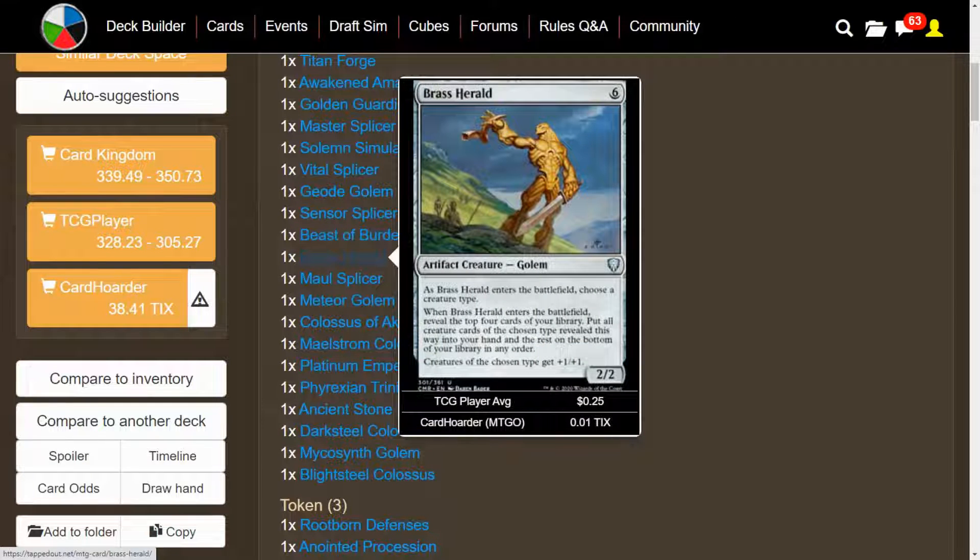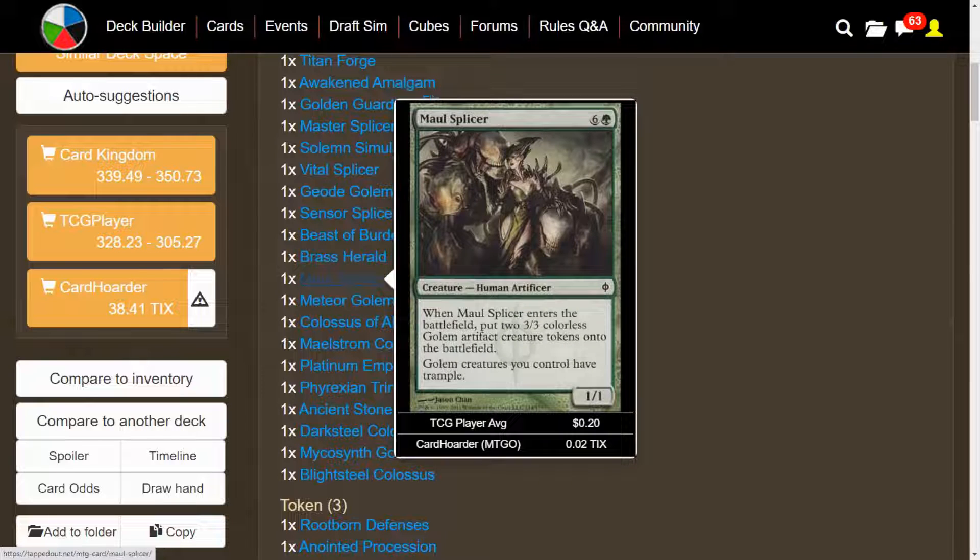We have Brass Herald — ETBs, we choose a creature type. When it enters the battlefield, reveal the top four cards of your library, put all creature cards of the chosen type into your hand, and the rest on the bottom of your library in any order. Creatures of the chosen type get +1/+1, and it's a Golem. We have Maul Splicer — when it enters the battlefield, you put two 3/3 colorless Golem artifact creature tokens onto the battlefield, and Golems you control have Trample.